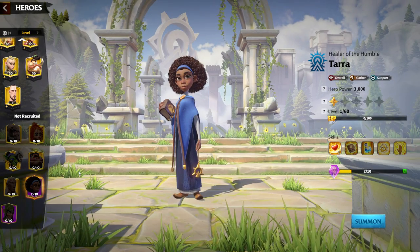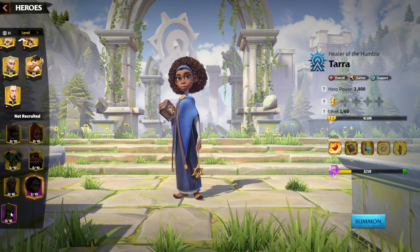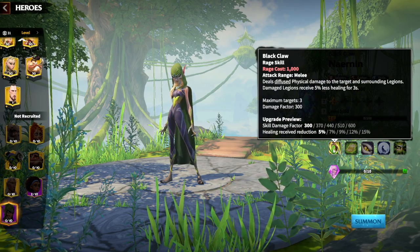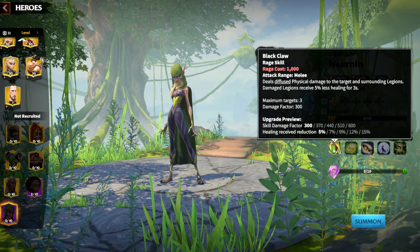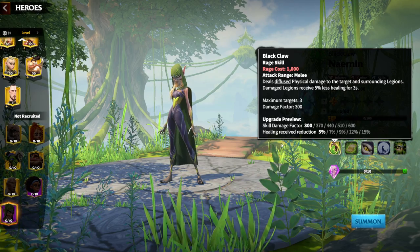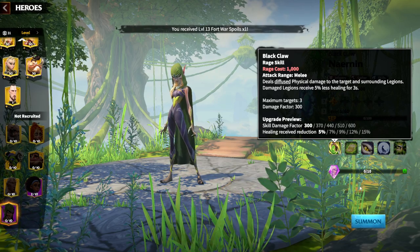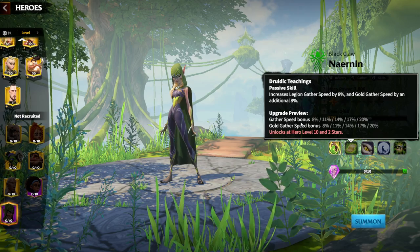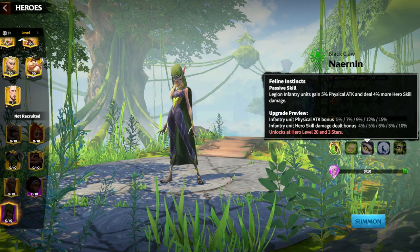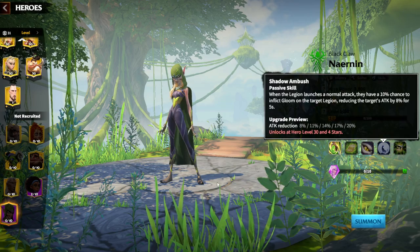By the looks, both epic heroes I would give 10 out of 10. The first skill deals diffused physical damage to the target and surrounding legions. Damaged legions receive 5% less healing for 3 seconds. Skill damage factor is 600 and healing receive reduction is 15%. The second skill gives gatherer speed bonus 20% and gold gathering 20%. The third skill gives infantry 50%, 10% physical attack, and infantry unit hero skill damage dealt 10%.